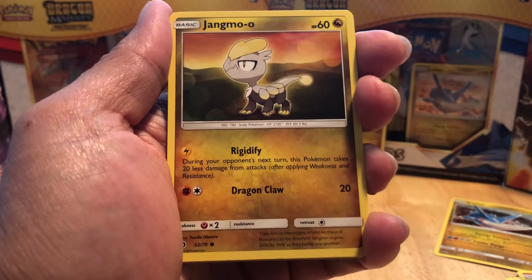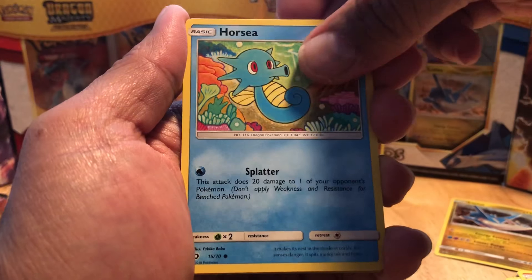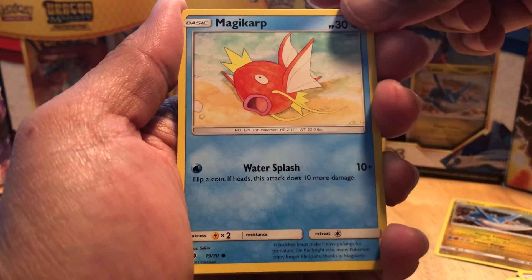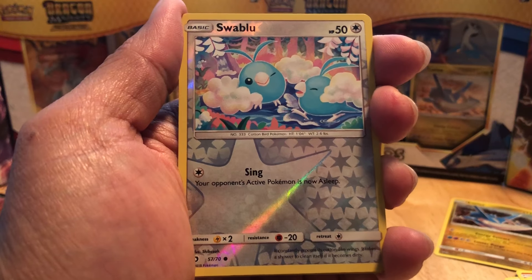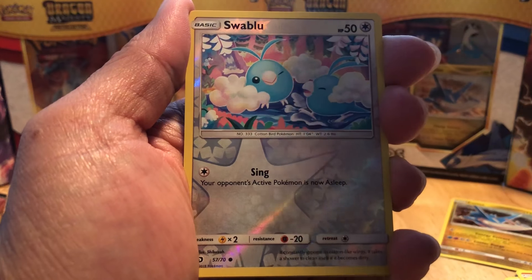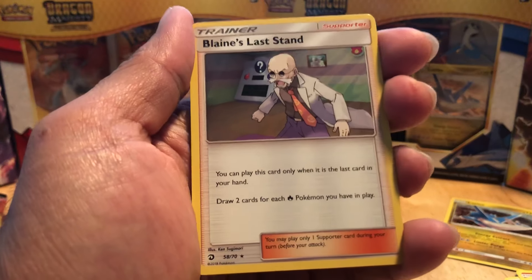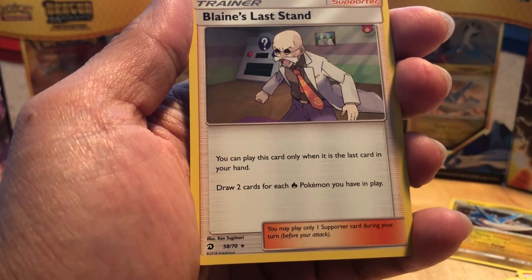And then we have Jangmo-o. And then we have Horsea. We got Magikarp - good ol' Magikarp, turns into that vicious Gyarados, obviously. And then for our reverse, we have a Swablu, which is a common. And our final rare for this opening and the pack battle is a Blaine's Last Stand holographic. You can play this card only when it is the last card in your hand - draw two cards for each Fire Pokemon in play.